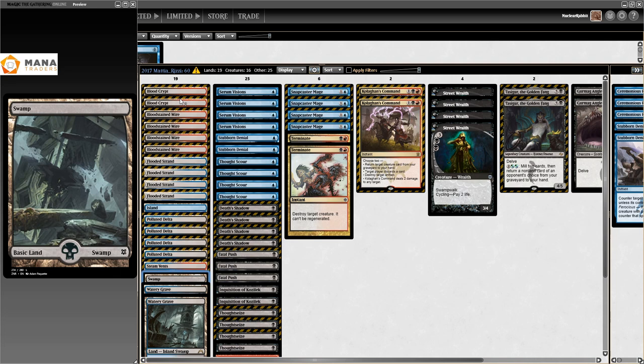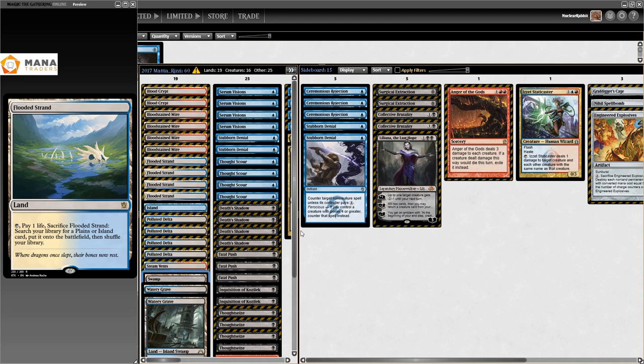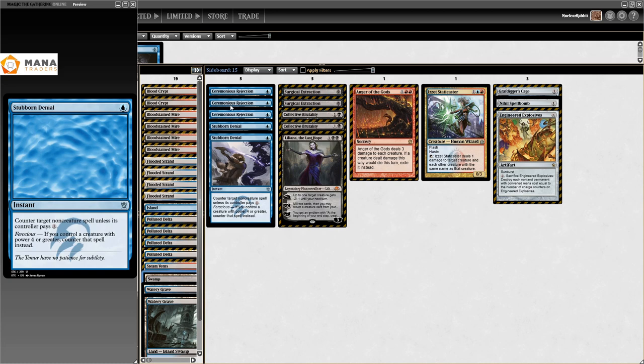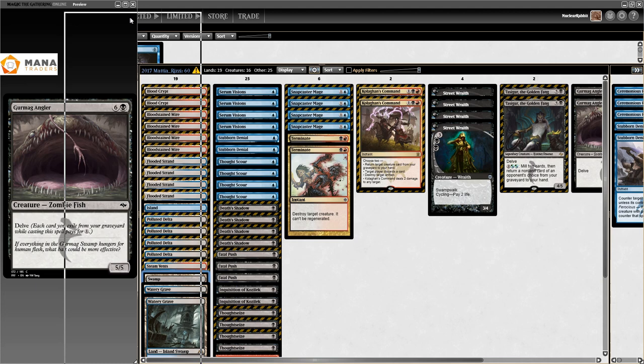You need to get either Steam Vents, Watery Grave, or an Island, so it's all fine. Scalding Tarn doesn't get a Swamp either, so no changes to the mana base whatsoever - cool for budgeting. Sideboard: Stubborn Denial, Liliana, Collective Brutality, Spell Snare, Anger of the Gods, Crumble to Dust, Relic of Progenitus, Engineered Explosives, Ceremonious Rejection - the last one is for Eldrazi Tron which was big at the time, and also good against Affinity and regular Tron.